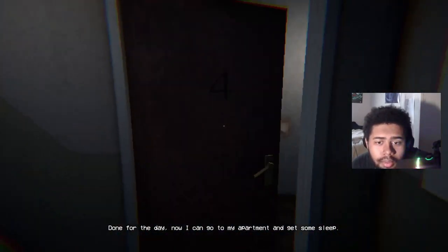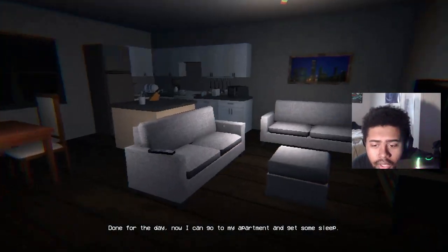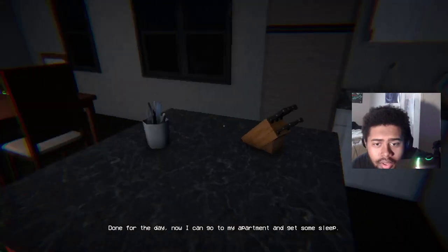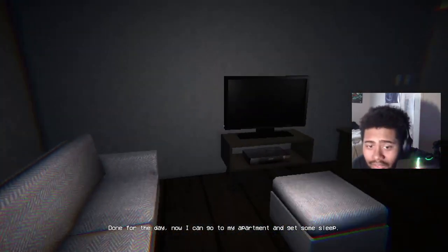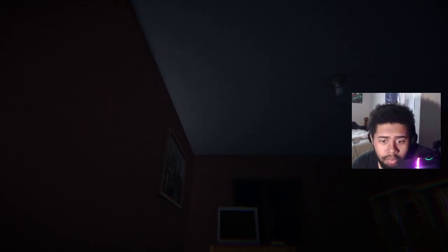We return to apartment four. The player checks his own fridge but decides to save his food since he ate at Miss Olsen's place. He goes to bed, telling the audience: 'Keep looking out y'all because I know we're going to see something there in a minute.'